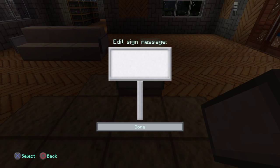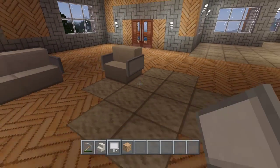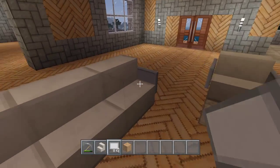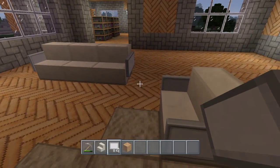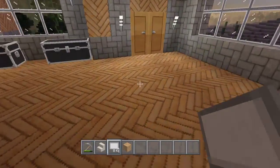Now, a chair — basic same idea, place it here. Sometimes you have to crouch in order to get these to cooperate. Sometimes you have to place the couch and the chair at least two blocks apart so that you have room to put the signs on.